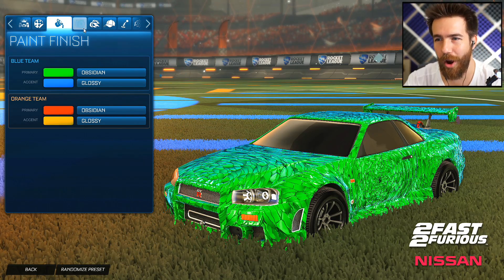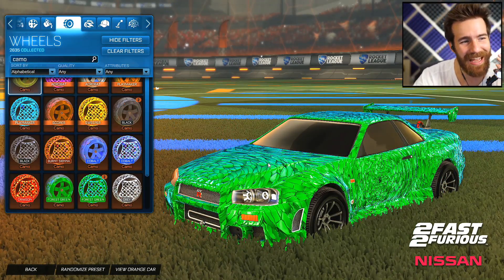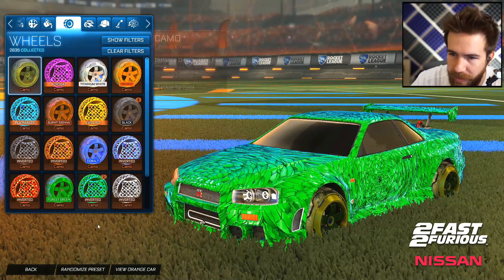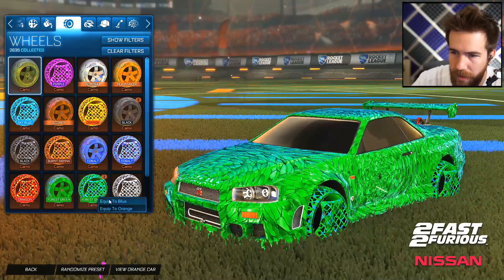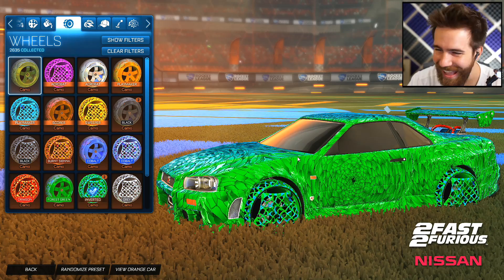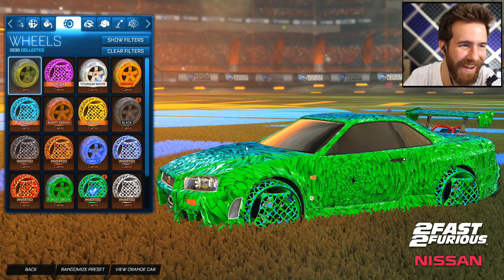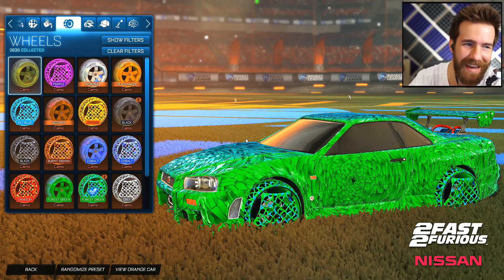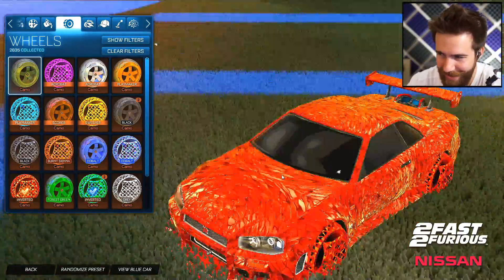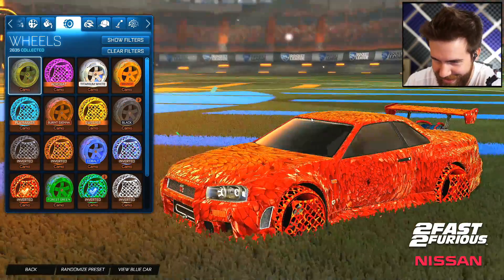We're going to jump straight over to wheels — the camo wheels. I remember these. Inverted Forest Green. Are these the inverted ones? Yeah, they are. Inverted, equipped with blue. Let's go, dude. And then Crimson Inverted on the other side. Oh my God. So now you see it, right? Now you see it. You're like, okay, that's a really crazy looking car. That's just weird. It's just too much.